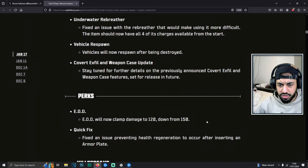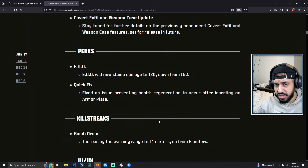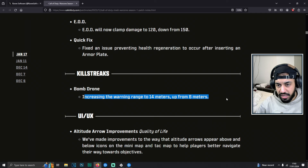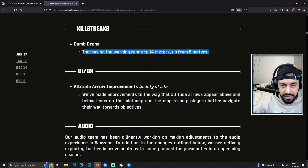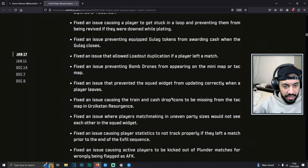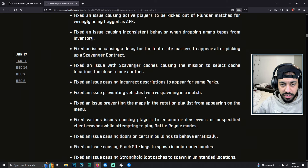EOD will now clamp damage to 120, so they've changed some perks here. The Quick Fix perk got a fix — it was preventing health regeneration from occurring after inserting an armor plate, so it basically didn't work for a while and people would never even notice. The bomb drone had its warning range increased. There are also UI changes, and hopefully audio is being fixed — though they always say that.